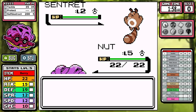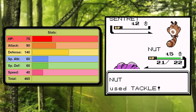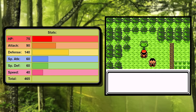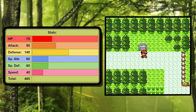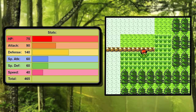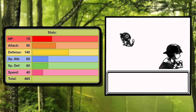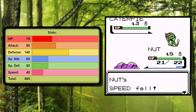Let's start the story of Forretress by going over some information. When you look at these stats, three things jumped out to me. First is that defense — 140, it's absurdly high. When you combine that with the 45 base HP, it means I get to say the word bulky a lot. Second is that 90 base attack — it's pretty great, I can really work with that. But the looming problem is that 40 base speed. Game Freak strikes again, making another Gen 2 Pokemon incredibly slow.